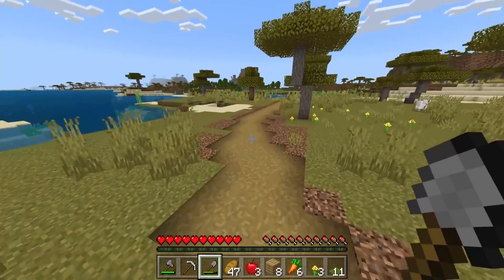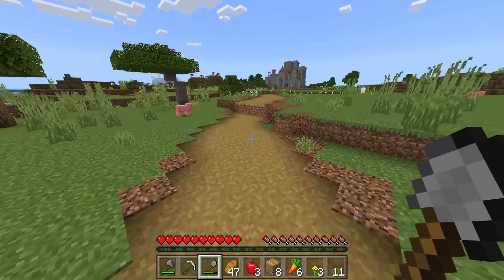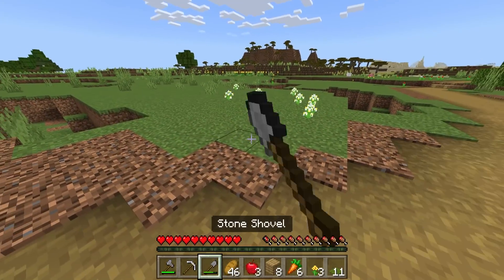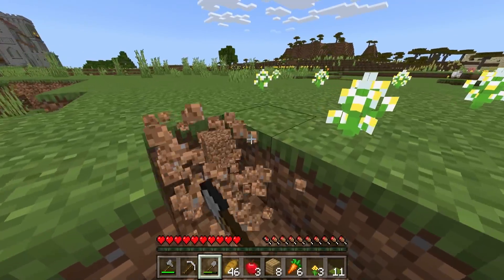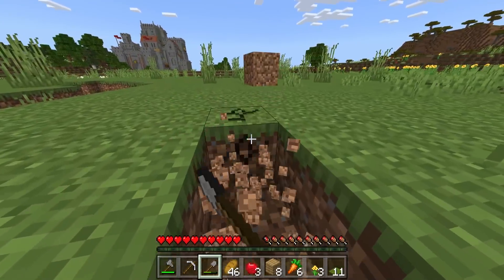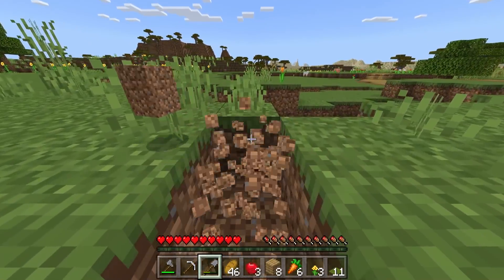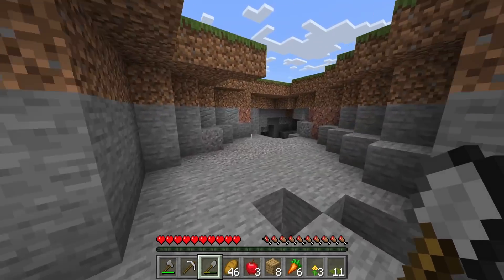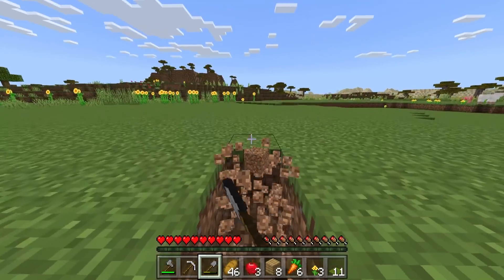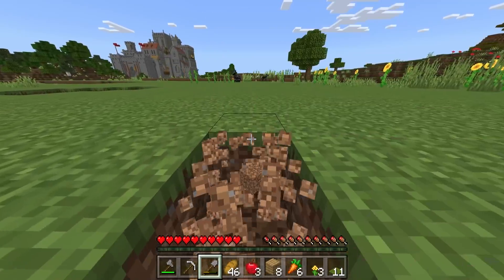I'm looking for a horse but I don't think we're gonna find one. I'm rethinking the challenge — going to the Nether would be really easy, but imagine if the challenge was finding a normal village. That's the pain we'd have to go through not dying to green grass. It's almost harder and more annoying than the Nether. But wait — there's a horse! Yes, come here!